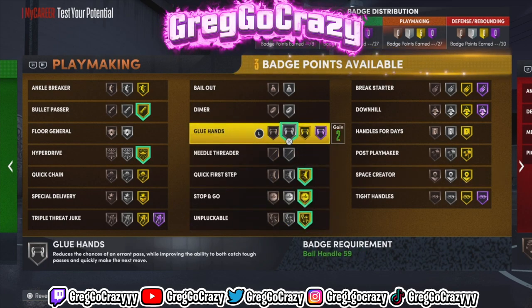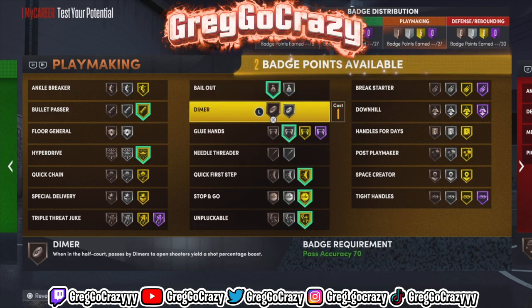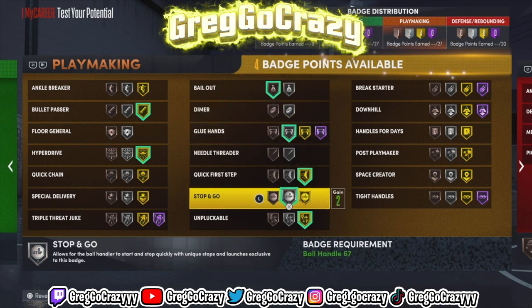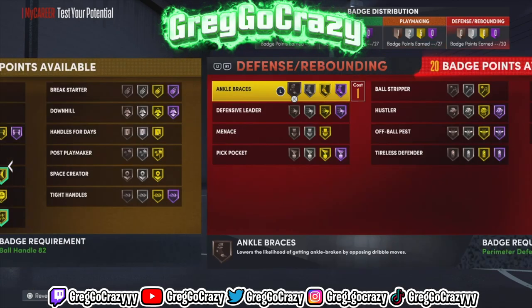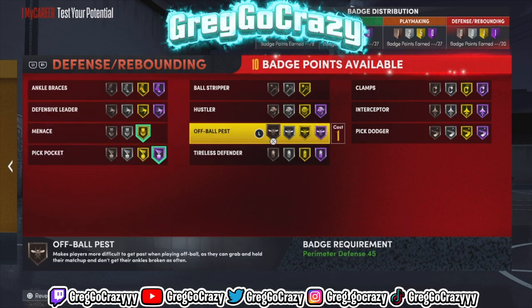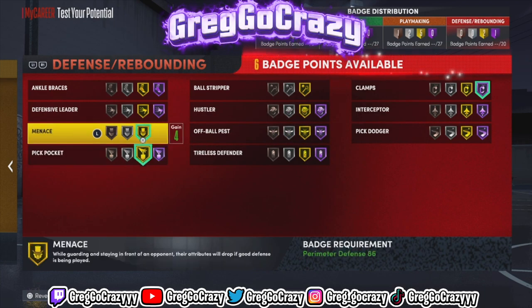For playmaking, make sure Unpluckable is on Gold because you will get ripped on Silver. You also need Handles for Days because that gives your player stamina while dribbling. I'd recommend tweaking the badge count to how you want it, but try to put Handles for Days somewhere. For defense, I do recommend putting Clamps on Hall of Fame.